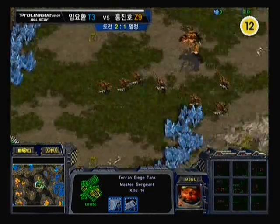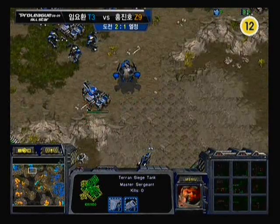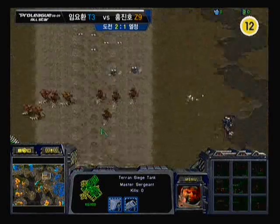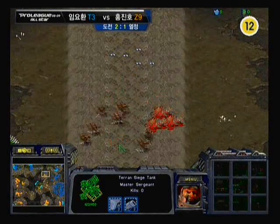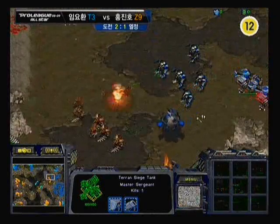Boxer is still, I think, at three bases, because I think he's still mining out of that third. Really weathering the storm well there. But I have to say, again, a beautiful counterattack from Yellow — though too many mines there, still going to lose a group of Hydralisks. Those mines have really, really paid off.